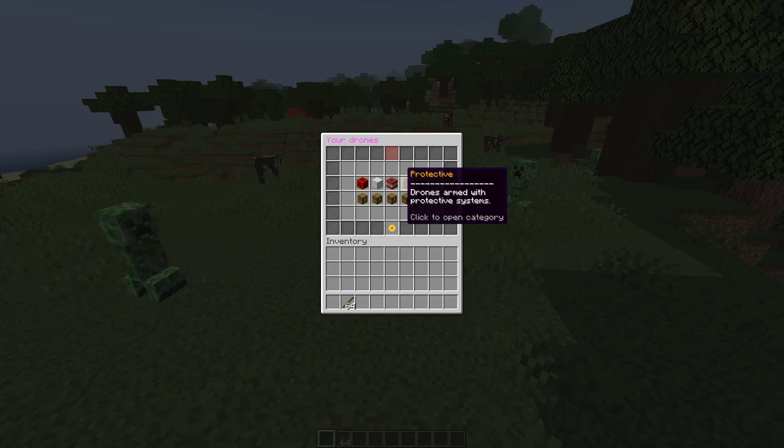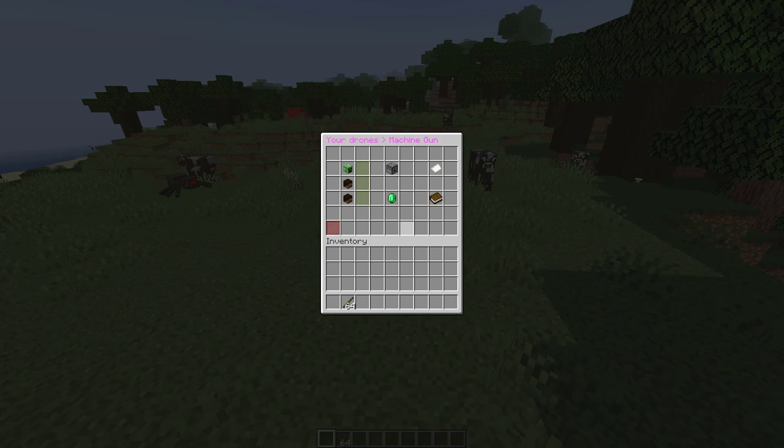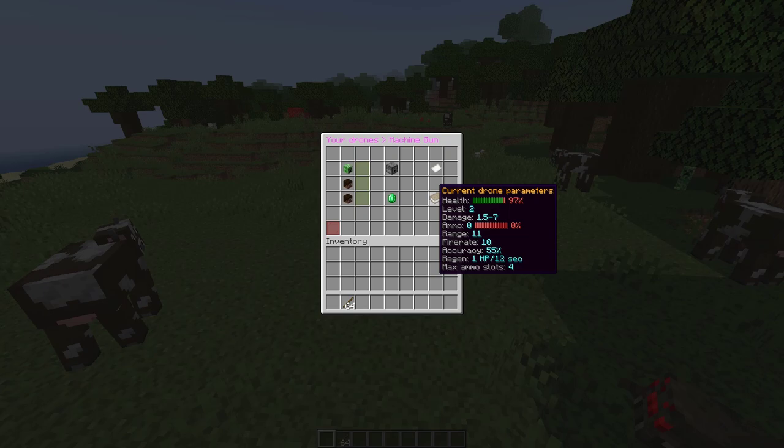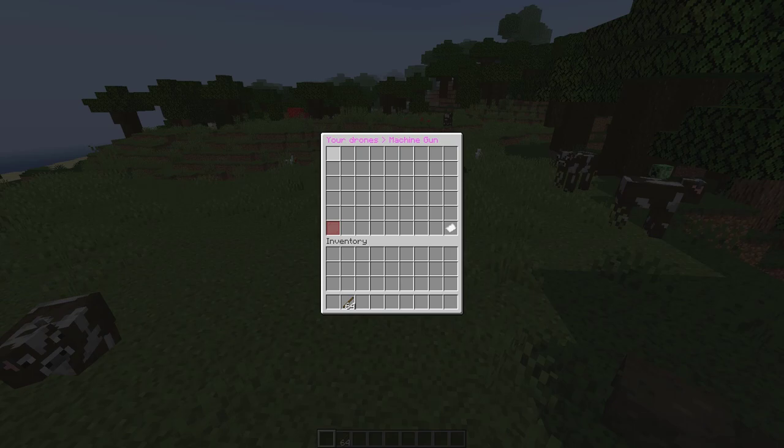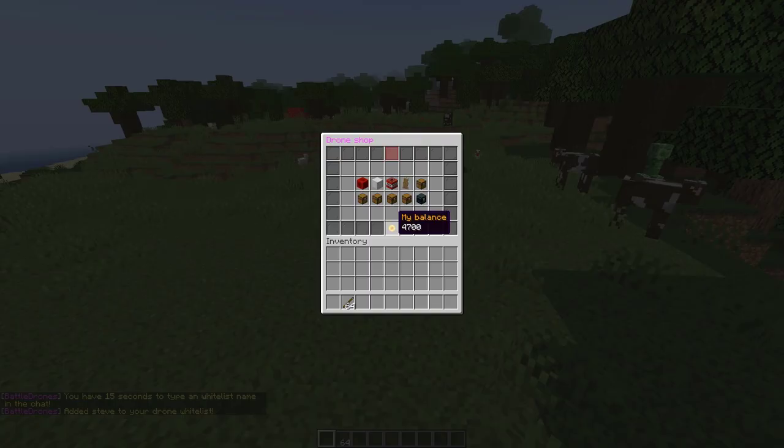I haven't bought any protective drones at the moment, but if we go into kinetic I've bought a machine gun drone. If we middle-click, that takes us to another GUI. On the left we've got monsters, animals, and players, and you can enable or disable these for your drone to shoot at — so let's turn them all on. On the emerald we can upgrade the drone; I've got it to max level. On the right it shows parameters such as health, level, damage, ammo, range, etc. In the top right we can whitelist certain players to make sure our friends don't get shot — if we add Steve to the whitelist, he'll be safe.